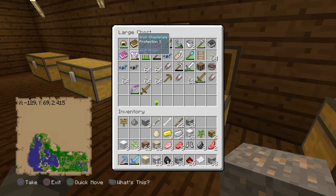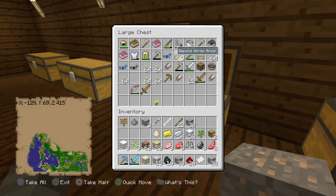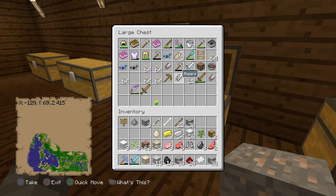I've also got an iron chestplate with Protection 1. I've got six stacks of torches plus 20 more, which is quite a good amount. I've also got a diamond shovel — if you watch my Bound minigame videos, it actually does the same amount of damage as a wooden sword, except it obviously lasts longer.